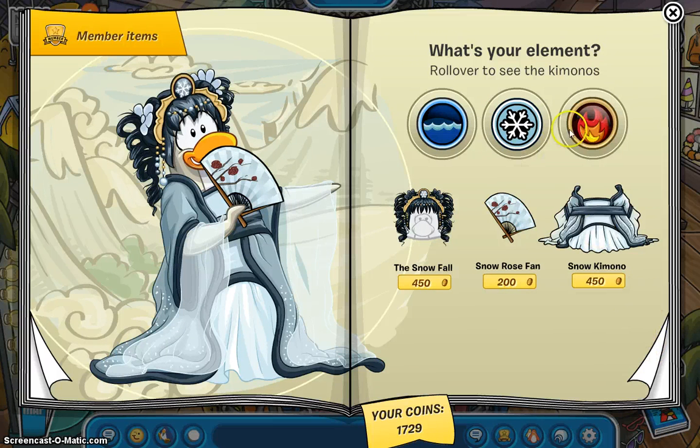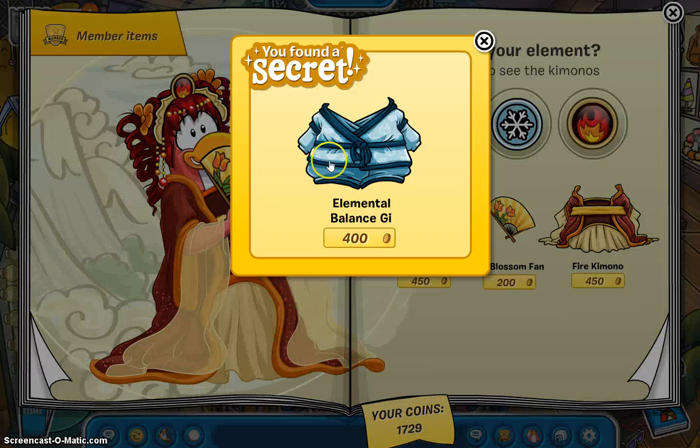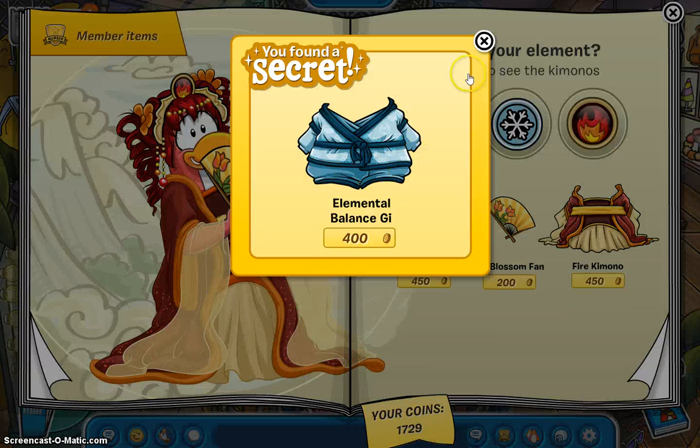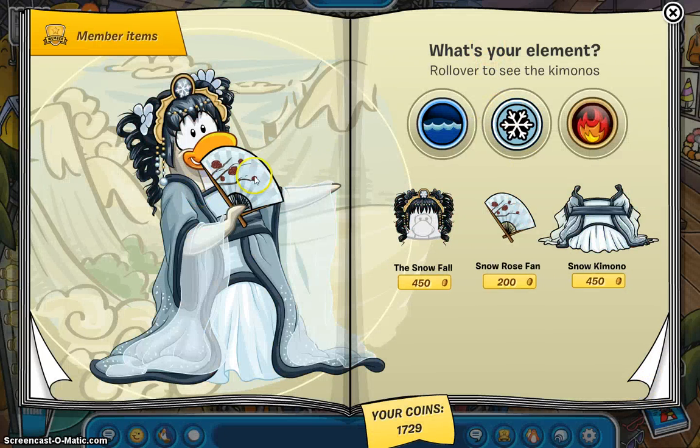I like fire so I'm going to click on fire, but it works for any element. Right here we have an elemental balance G. So you just click on the girl's fan on the first page of the new catalog and you get an elemental balance G. I don't know what that is but it works on any element, so you're good.